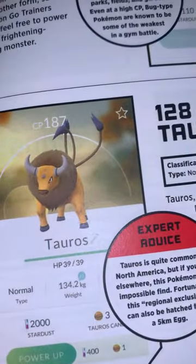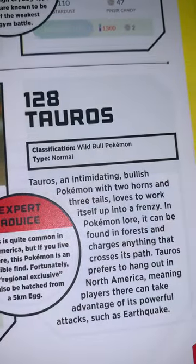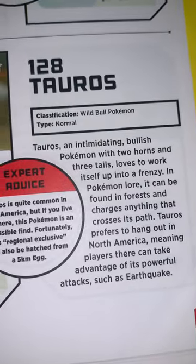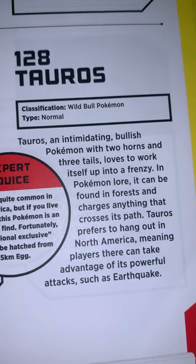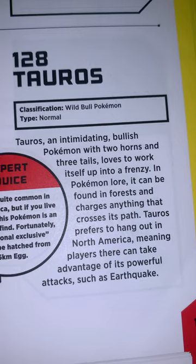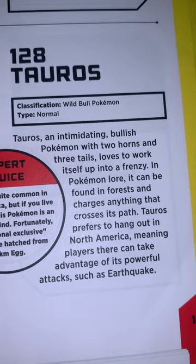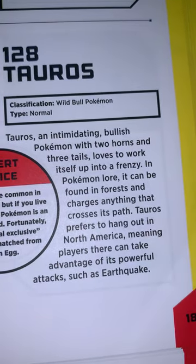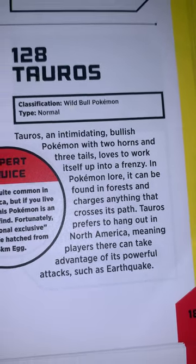Tauros has an HP of 39. Classification: Wild Bull Pokémon, type is Normal. Tauros, an intimidating bullish Pokémon with two horns and three tails, loves to work itself up into a frenzy. In Pokémon lore it can be found in forests and charges anything that crosses its path. Tauros prefers to hang out in North America, meaning players there can take advantage of its powerful attacks such as Earthquake.